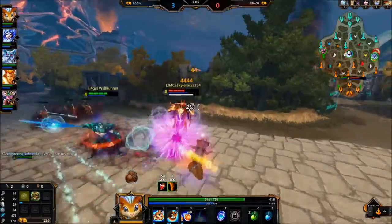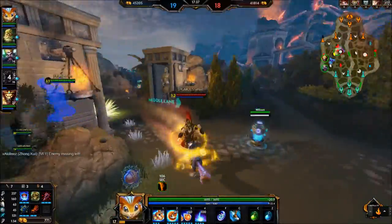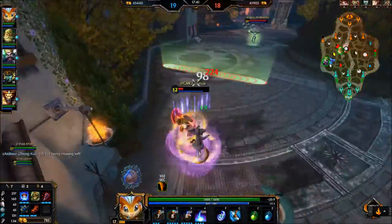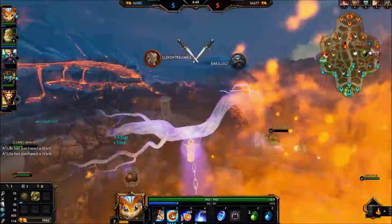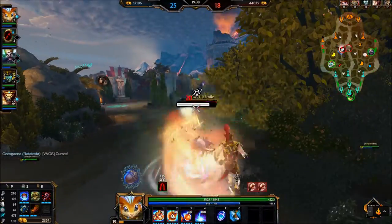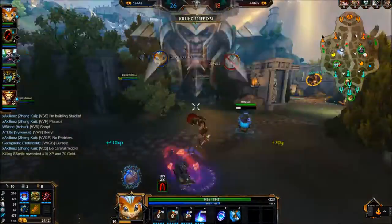Dart is great as an initiation ability now because when you connect with an enemy god, you stop instead of being able to push right through them. But it now provides a slow which helps you land your abilities and other auto attacks. It's a great initiation ability because after you use the other abilities, it will reduce the cooldown of Dart, allowing you to use it again. It is a little rough to use as an escape because it will now stop on contact with an enemy god, much like Medusa.